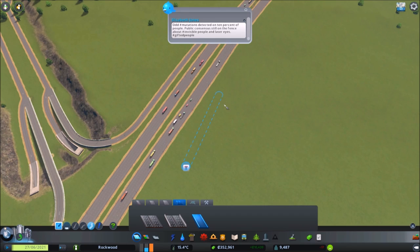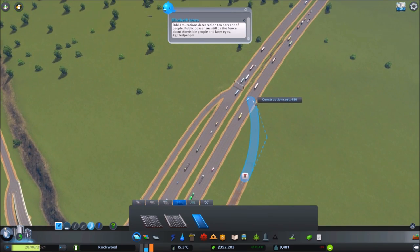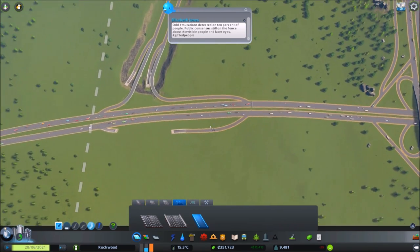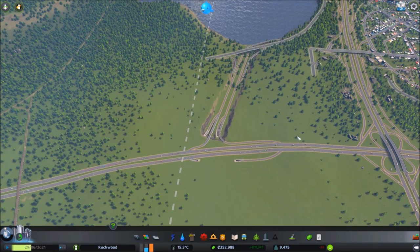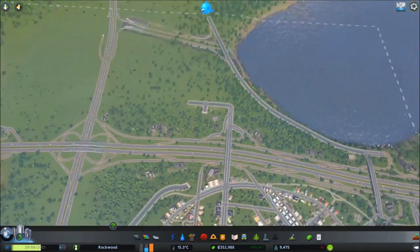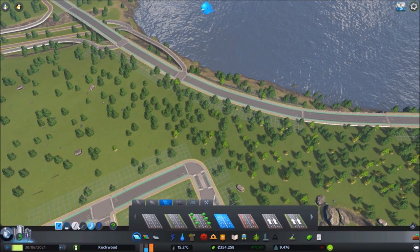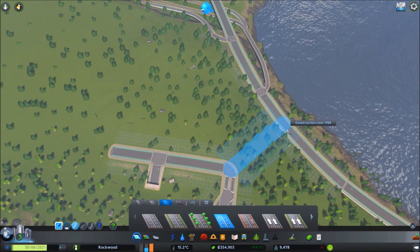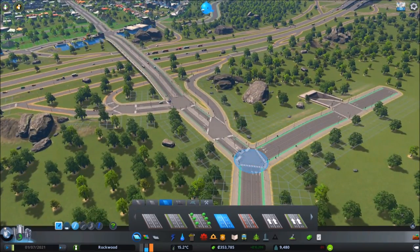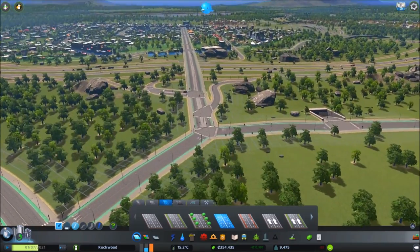We want to come out going at the same angle as the other road, so we'll go like this. Very cool — so now we've got a new connection, and that's absolutely awesome. We'll just do a six-lane bridging point between these two like this. I think we're okay like that.